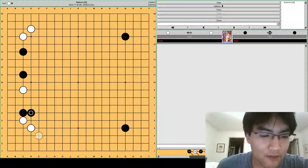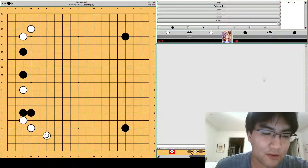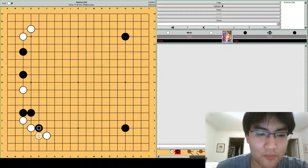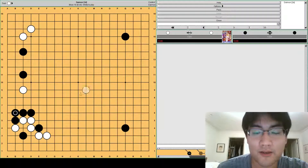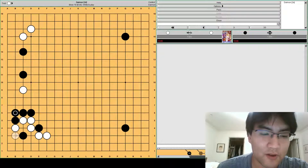So instead of f3, you might think: what if white plays f3? But the situation is not that different. Black actually has a very nice combination with this attach and cut. White can play here, and in this case black hanes first. White plays here to deny black the atari. The joseki is actually for black to connect at e6, locally anyway. Then white would defend, and then black goes here. White usually defends, and then black runs out and makes shape.